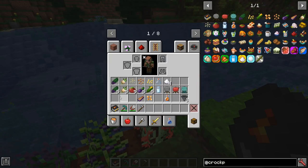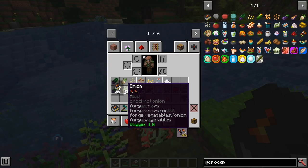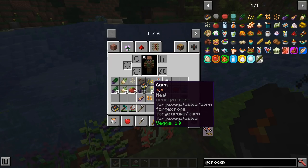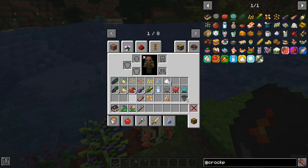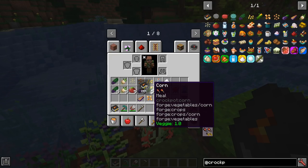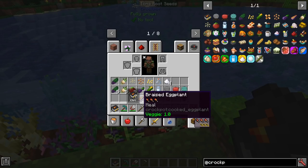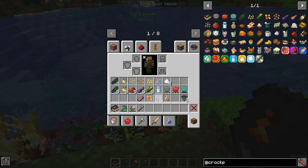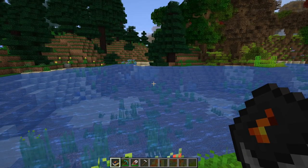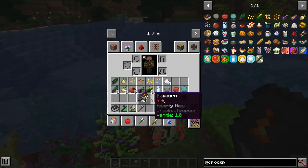Each of these might be edible as itself. It says here it's a meal worth one and a half hunger and one and a half saturation. The onion, toma root, eggplant, and corn are all about the same — they give you veggie amounts. But if you cook eggplants or corn in a regular furnace, you'll get braised eggplant and popcorn, which is a little bit better. You can actually eat popcorn a little bit faster than other foods, so that's a benefit in itself.